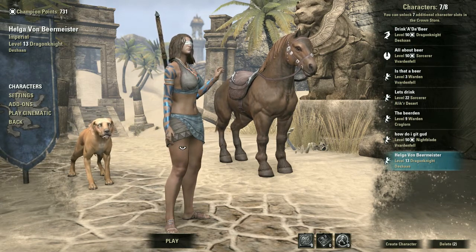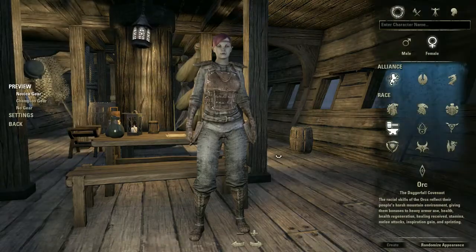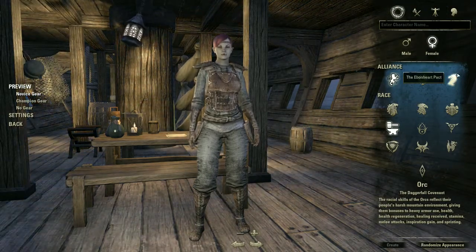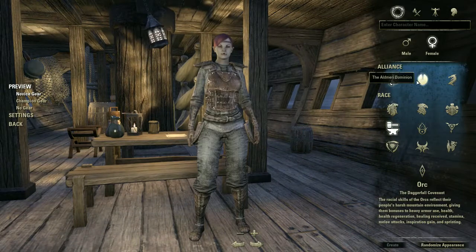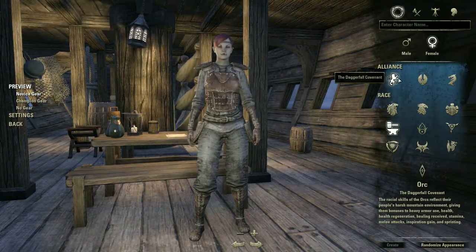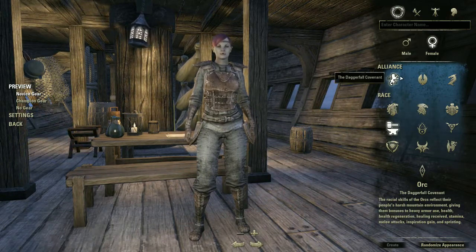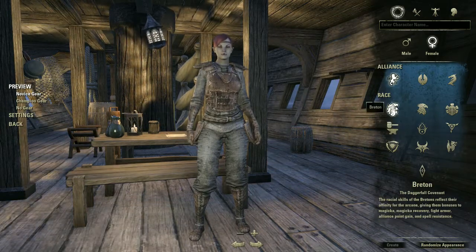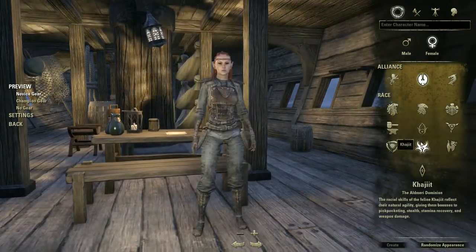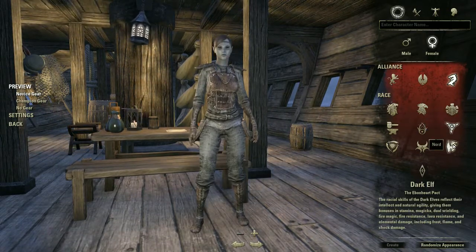When you first start the game, you'll create a character. You'll choose your race, male or female, and your alliance — there are three: DC, AD, and EP. If you didn't choose the Adventurer's Pack, you'll be stuck with your alliance's races. DC has Breton, Orc, and Redguard; AD has High Elf, Wood Elf, and Khajiit; EP has Argonian, Dark Elf, and Nord.